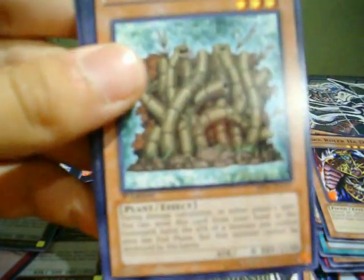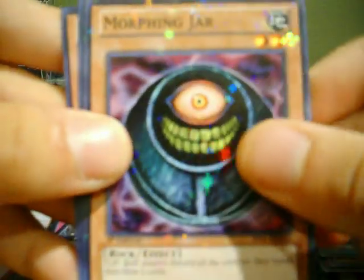Grave Protector, Hedge Guard. A Star Foil: Morphing Jar. And a rare: Krebons.